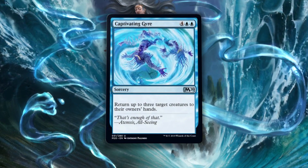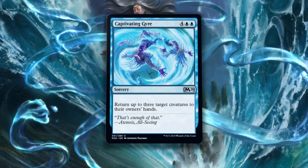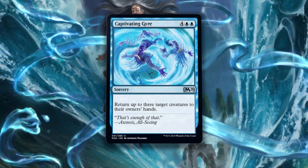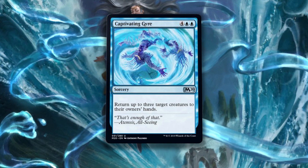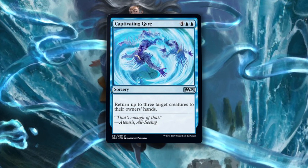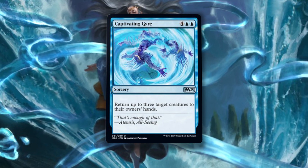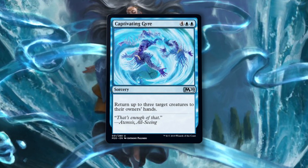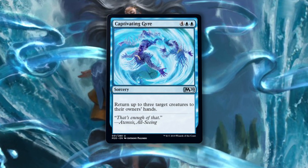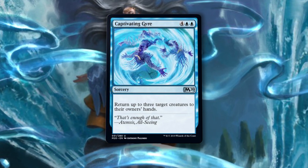Captivating Gyres is four of anything and two blue for a sorcery — return up to three target creatures to their owner's hands. I adore mass bounce spells, especially in limited. This card is expensive and sorcery speed, which pretty much pushes it out of competitive standard play, but that isn't where this is supposed to go anyway. Captivating Gyres is meant for limited. This card exists to teach players how awesome blue control can be in the late game. A tempo swing like this can mean the difference between victory and defeat. It immediately breaks all board stalls without a second thought — it's perfect for what it is. Don't underestimate enter-the-battlefield effects in limited ever; oftentimes they are worth the premium. Captivating Gyres — solid one-of in any blue limited deck, guaranteed.